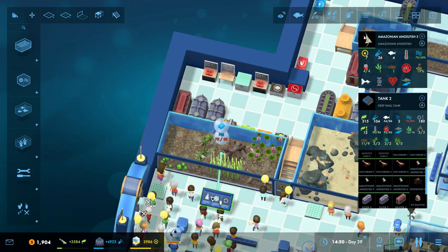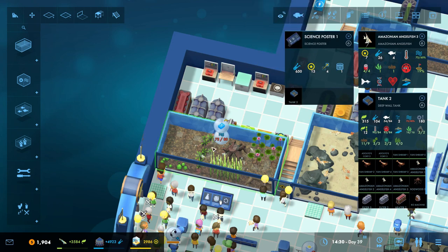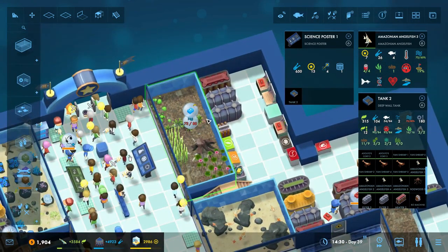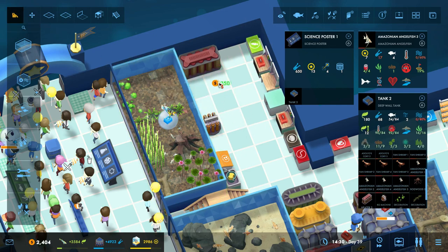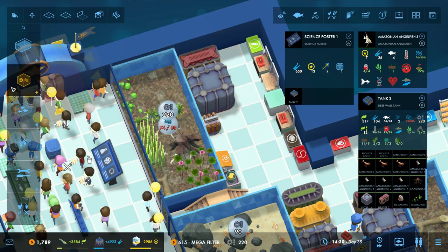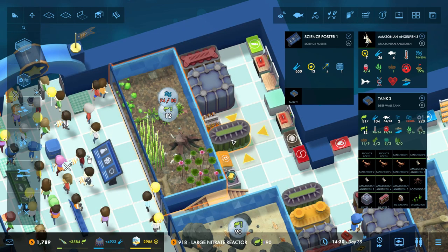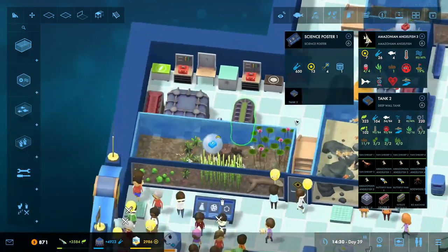I knew there was a reason I was going for that. This has also goosed our science poster because this is a more complex setup — that's the other reason I wanted to move everybody into this tank. Now we just need to up the water quality, which we can absolutely do. These two individual filters are going to become a mega filter, and this one is going to become a large nitrate reactor. That will make everybody happy.